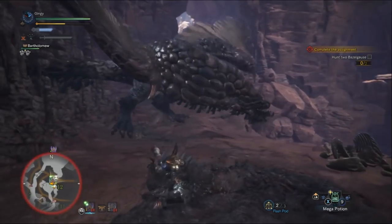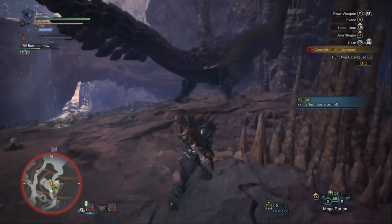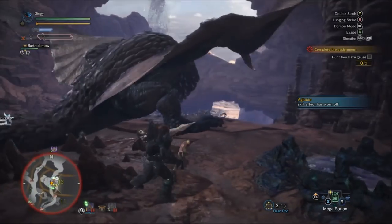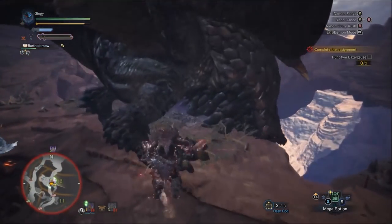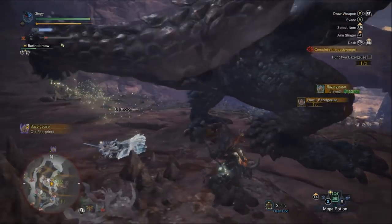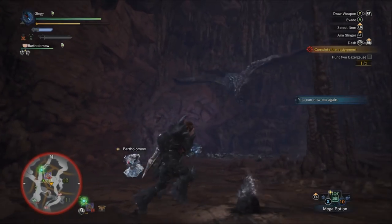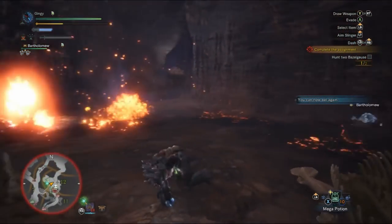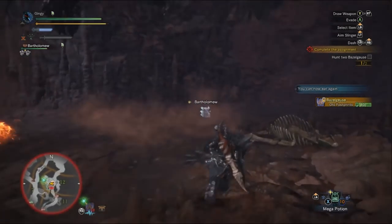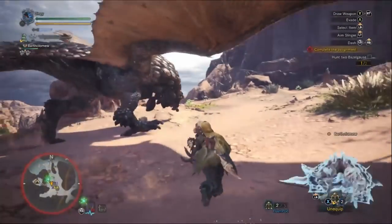A few quick tips: his egg sacs work similarly to Nergigante's spikes — when they regenerate, he'll do a big attack to fully deplete them, that being the dive bomb move. His egg sacs will also randomly drop when full, and in fire mode will cause exploding fire damage. If affected by fire damage, roll three times to extinguish it. If you're stuck fighting both monsters at the same time, let them fight it out, dodge if one of their attacks is coming your way, and only attack when you're guaranteed damage.